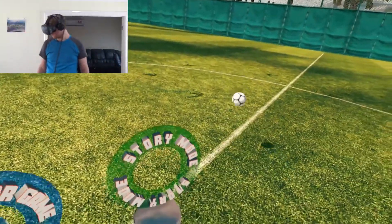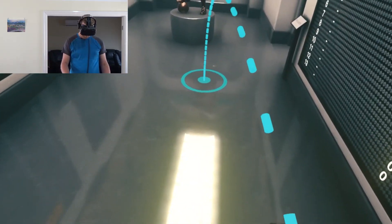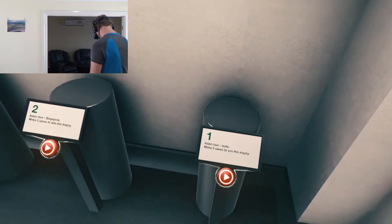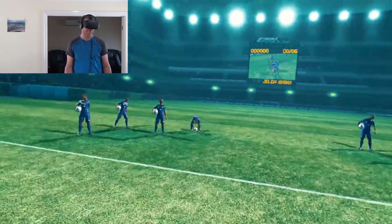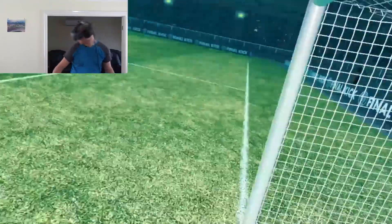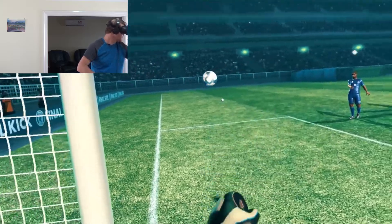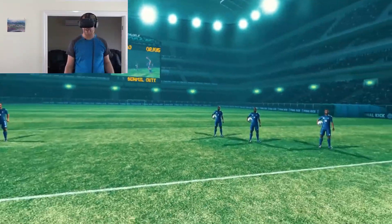We'll go story mode this time. I've checked this out already — it's not really a story, it's more just objectives. Ancient tour India: make five saves to win this trophy. So it's the same thing, just one country at a time. I'm glad there's no diving involved. You can catch the balls, but I just prefer to punch them away, because catching in one hand is a bit unrealistic.